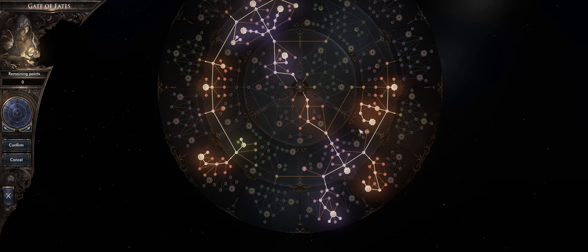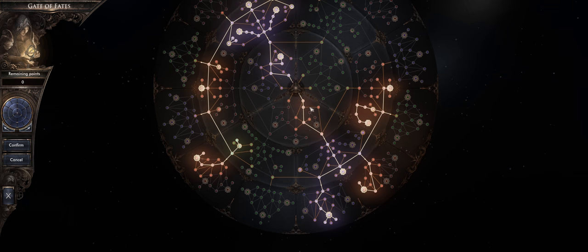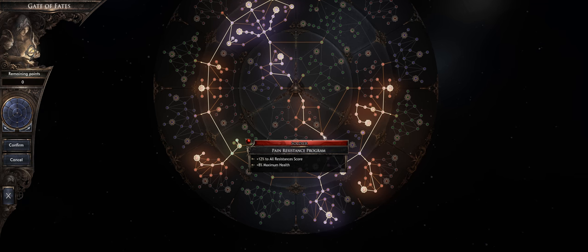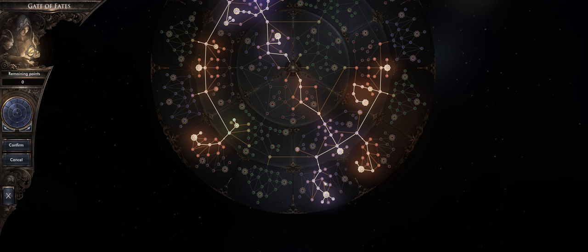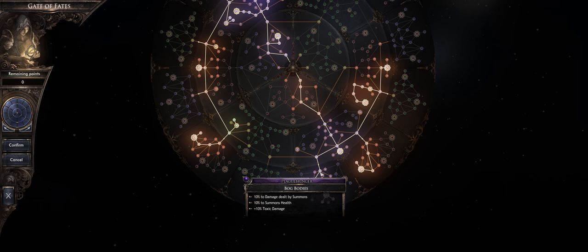From there, for mid to late endgame we're gonna come down here and grab all these defensive nodes. A whole bunch of these nodes are just health and all resistance — all resistance is very important in this game to take the least amount of damage possible, especially in the endgame. Come up here first and get these nodes for the summon passive tree. The issue is almost all of these summon-specific nodes don't work well right now, so we're gonna skip those — I'll do an update guide when they start working.